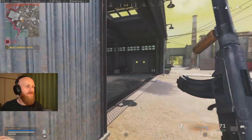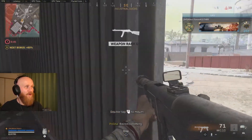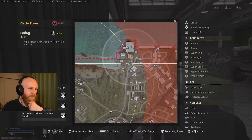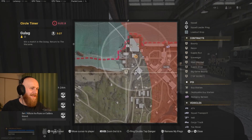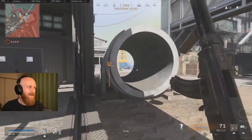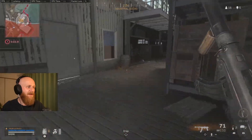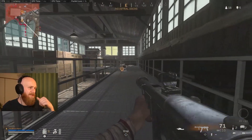With snapshot grenades you can pre-aim so well. I throw a snap in the only angle where we could still get third-partied — we made noise, which could be risky. The other side we just came from, so we know nobody's coming from there. The circle is closing, so this is a good moment to assess the situation. We have a UAV in the air so we want to make use of that, check what it gives us, and think about the next rotation.